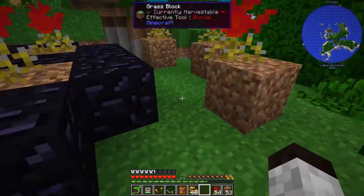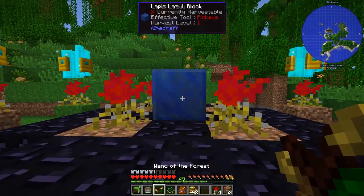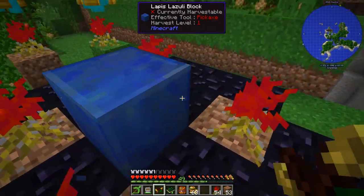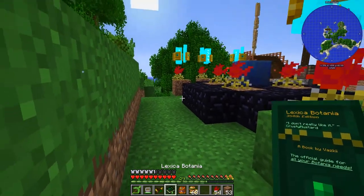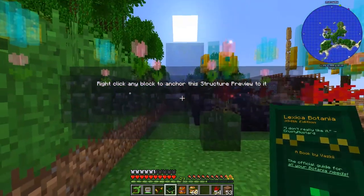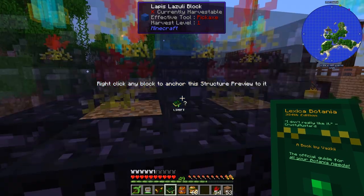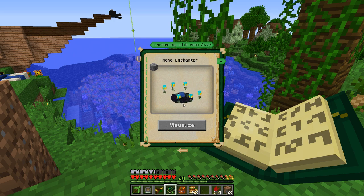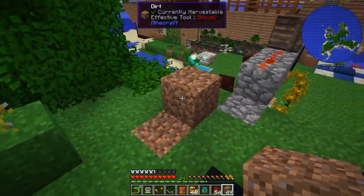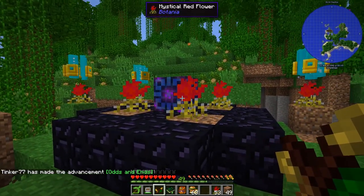That looks a bit off-center, but it should work. Now I just need to right-click it with the wand. I did something wrong — maybe I need to go out one block. Let me go back to the visualize view. Looking at the book again, it seems like some pylons need to be up another block higher than the others. It looks like I was off by one block — that's why it didn't work. Reset them all, and now hit it with the wand — there it is! We got that achievement done.